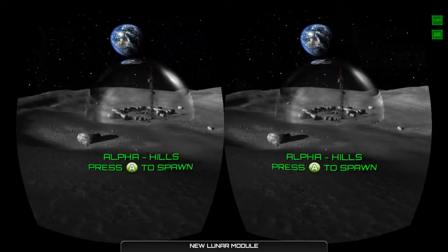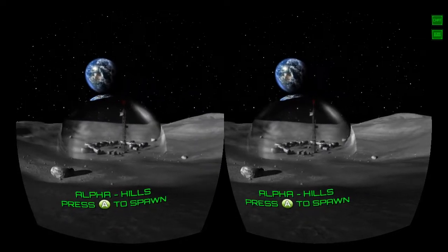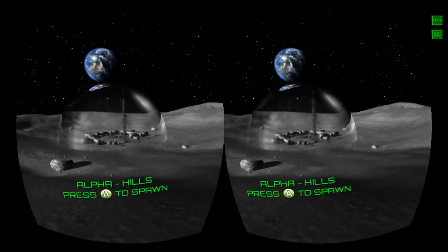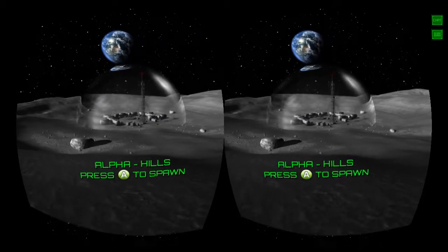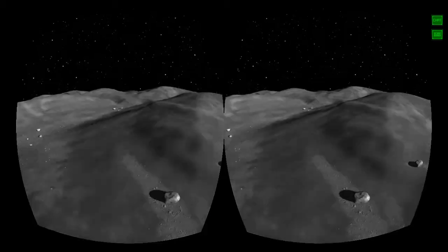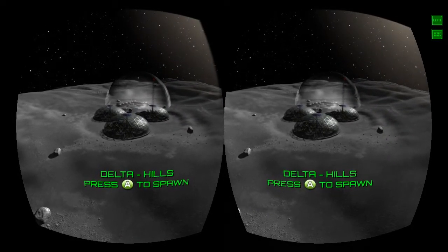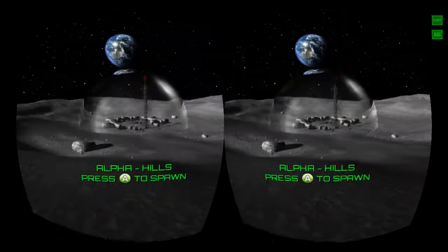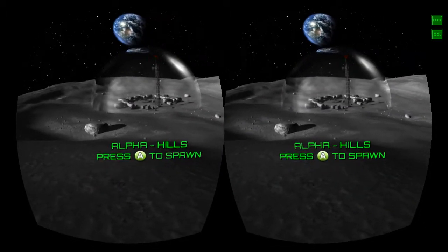When you spawn in now you'll be floating in front of the base. The big bubble sphere that you can see around the base is the safe zone and it only appears during multiplayer. You can use the D-pad to switch between the bases and select the base that you want to spawn at. If you can't spawn at a particular base it'll actually tell you down below that the base is unavailable because somebody else is over the landing pad at the time.